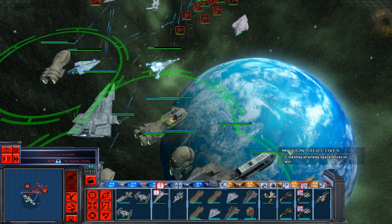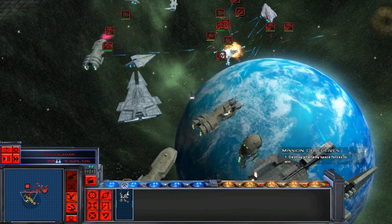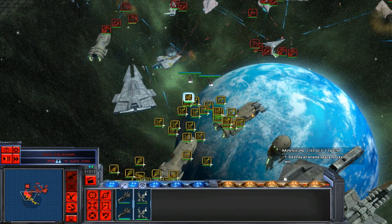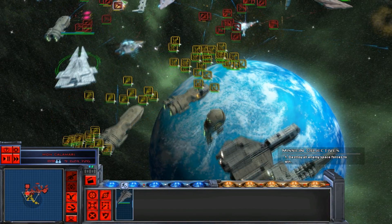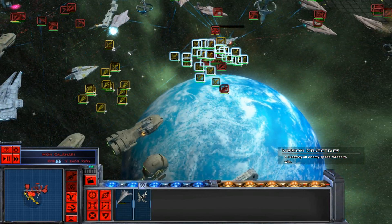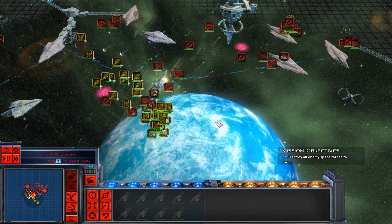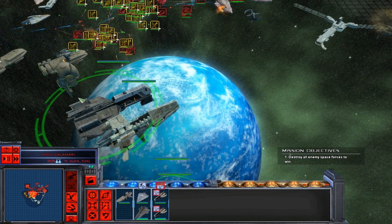Although they've got a lot of fighters so we should send in ours. My V-Wings are in here but I can't see them. Bombers make the run. Look at all those capital ships! The rest of the capital ships can focus on the fleet.